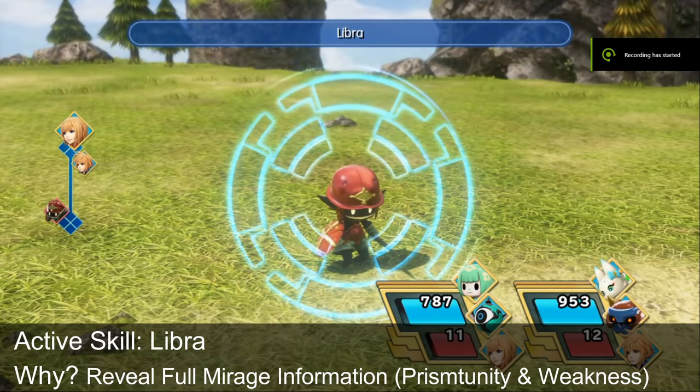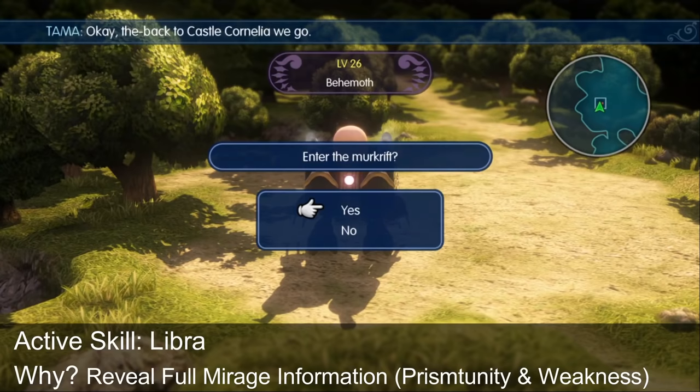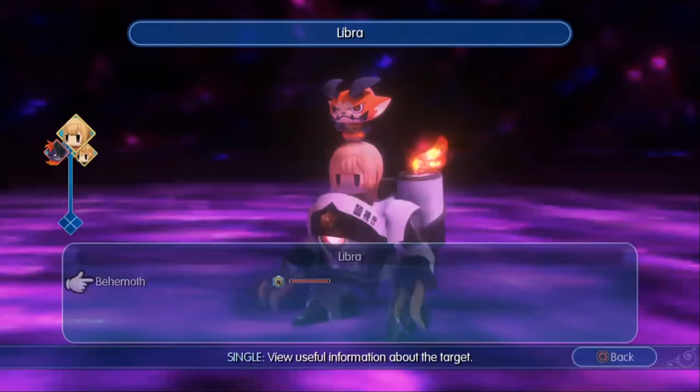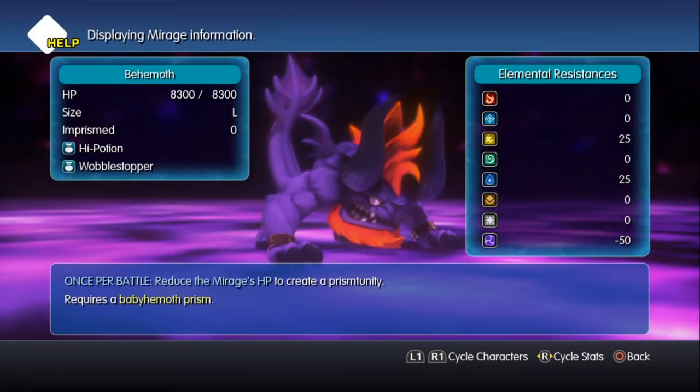Scanning: Always use Libra on a mirage you're encountering for the first time, even if you don't plan to capture that mirage. That first scan will continue to benefit you forever. Even when you run into an upgraded or stronger version of that mirage later in the game, you will instantly have its data visible by pressing the options button.